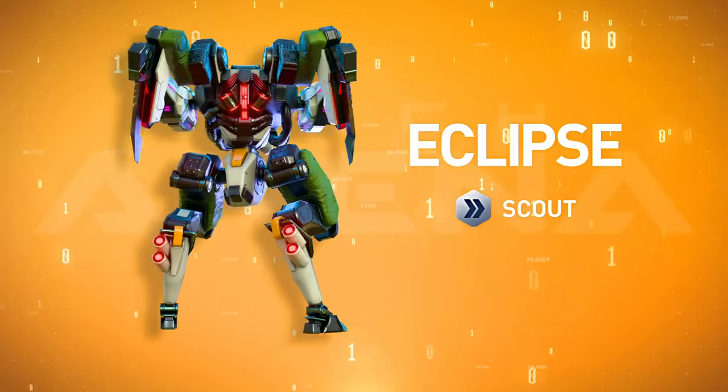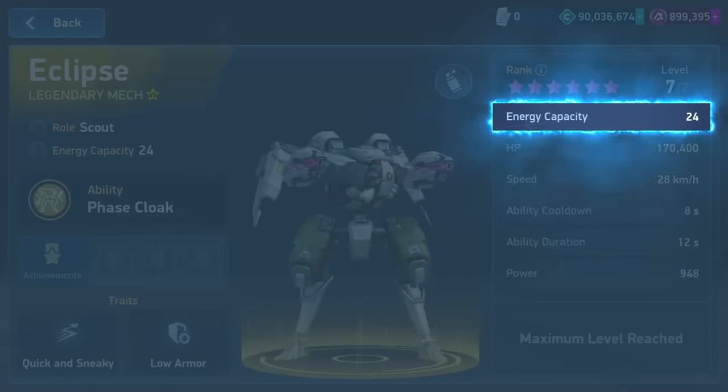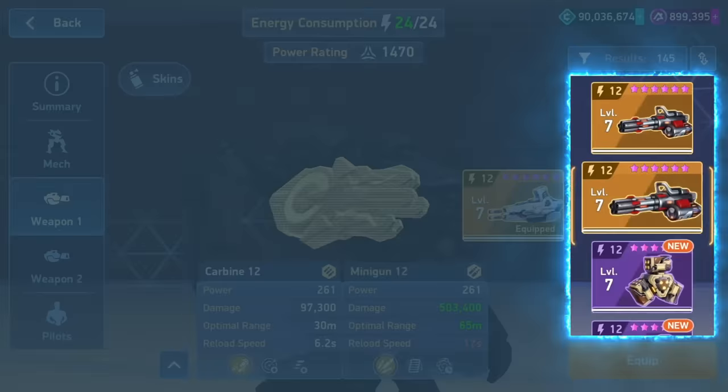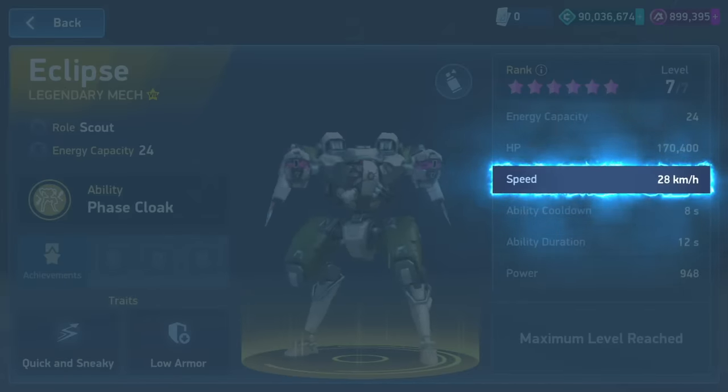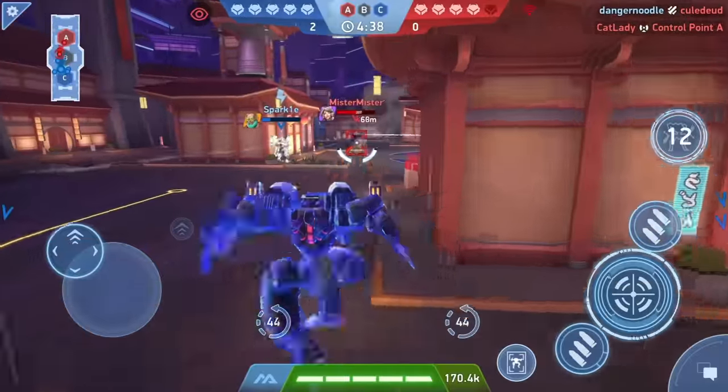Let's start with the basics. Eclipse has a decent energy capacity of 24, which allows you to pick some of the nastier weapons and get things done. It's pretty fast, too. This mech can hit a speed of 28 kilometers per hour, and that's before the speed boost from its ability.